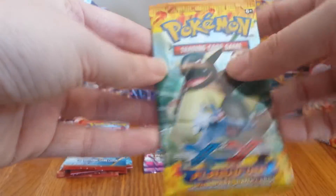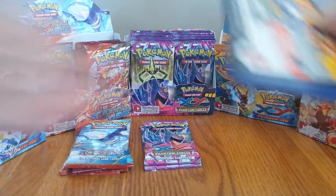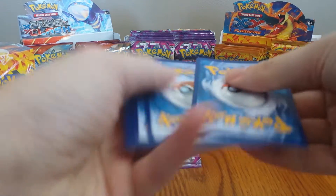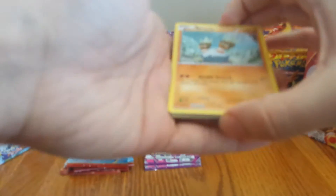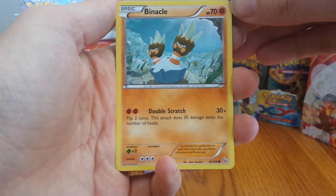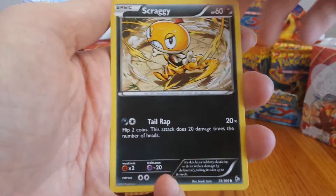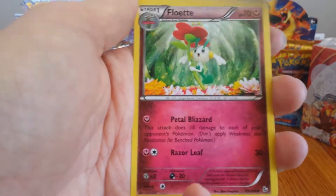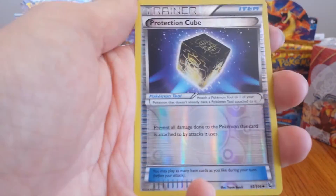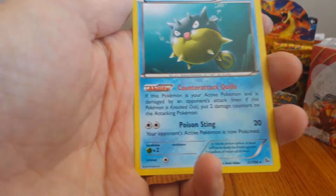Last Flash Fire. Binnacle, Stunky, Scraggy, Screlp, Weasel, Graveler, Protection Cube, Floette. Reverse Hollow is a Protection Cube. And our Rare is a Qwilfish.